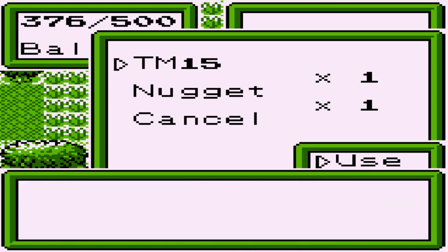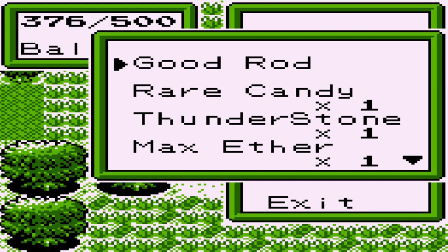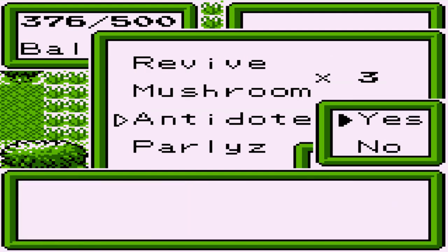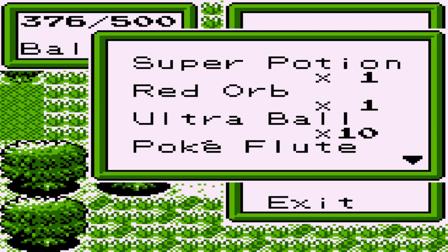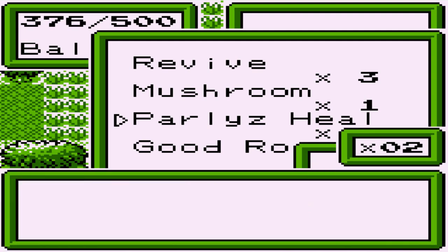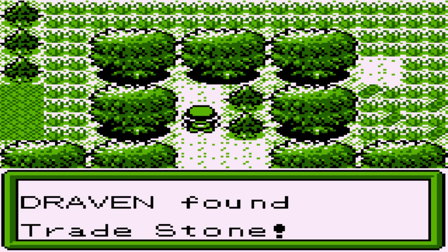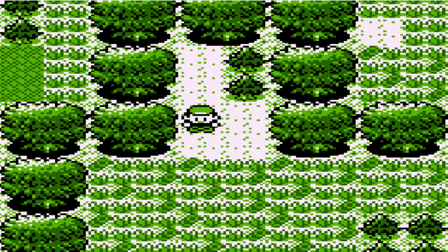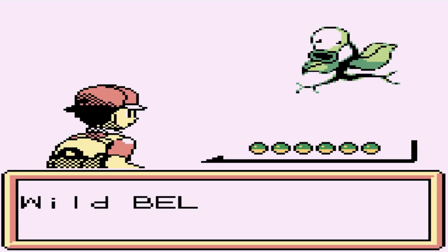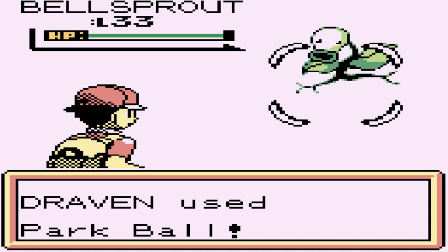What does this TM15 do? Hyper Beam — pretty obvious right there. I'm going to get rid of a few items I don't need right now. I'm pretty sure I can buy some better items now that we're seven badges in. Here we have another trade stone. As many of you guys already know, you use the trade stone on a Pokemon that can evolve exclusively through trade and bam — you get the fully evolved form. That's how I got Ultra Cycle.